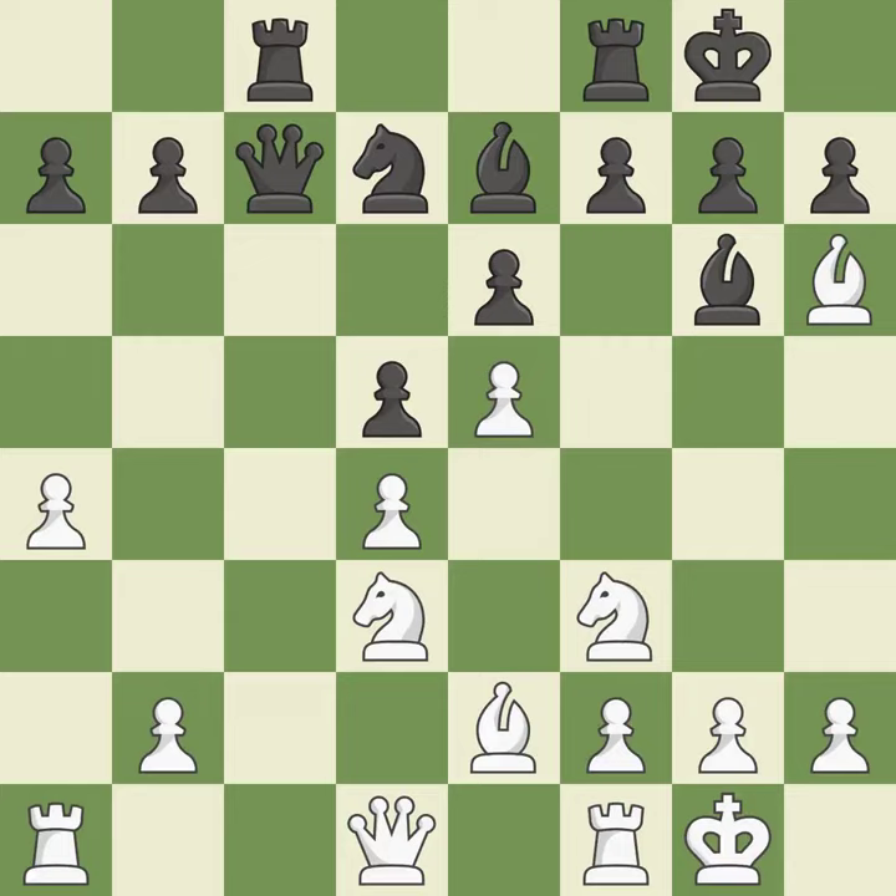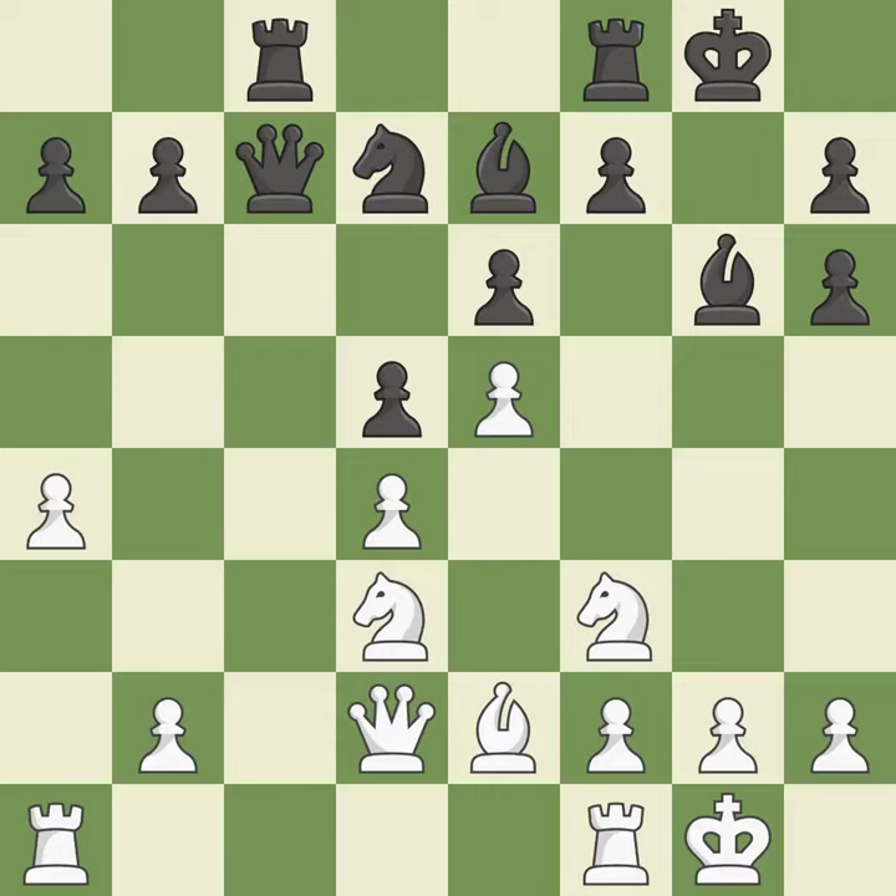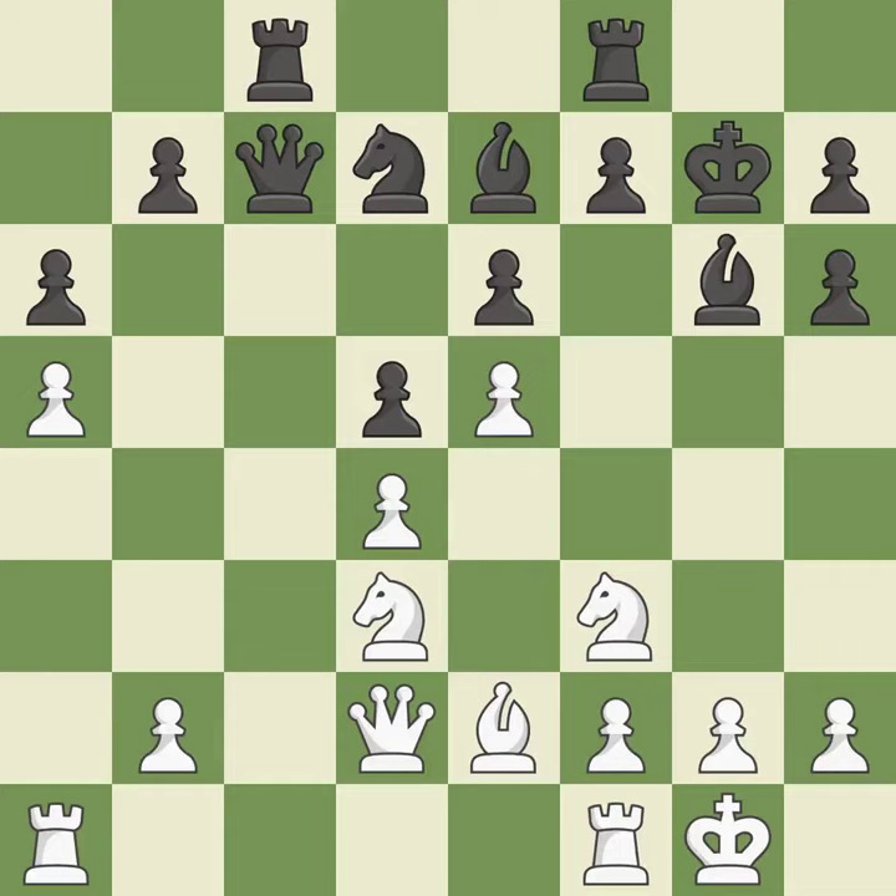Excellent. Backs off. The rooks are linked by this, making it easier for them to work together in the future. This overlooks an opportunity to offer an equal trade of pieces, and allows the opponent to win a tempo by threatening a queen — it is an inaccuracy. This misses a chance to threaten a queen and gain tempo — it is incorrect. This again ignores an opportunity to offer an equal trade of pieces, permitting the opponent to win a tempo — it is a mistake.